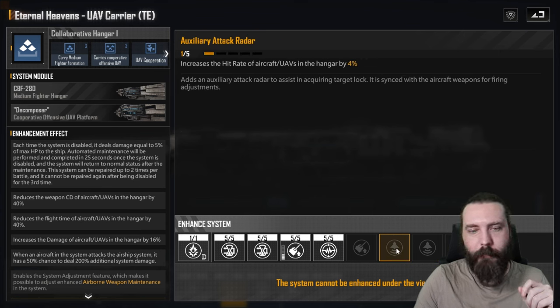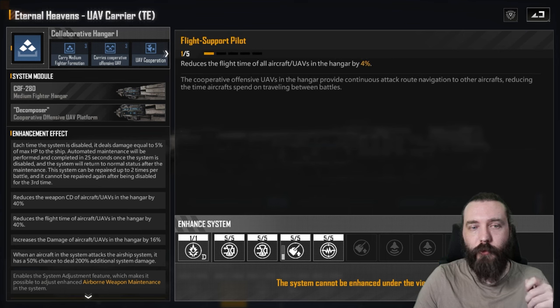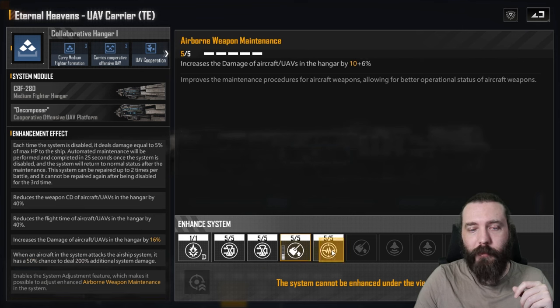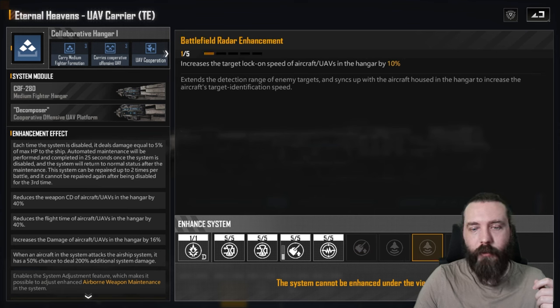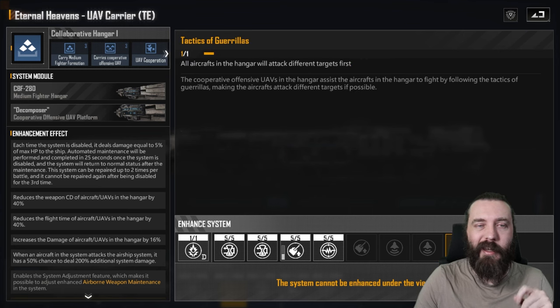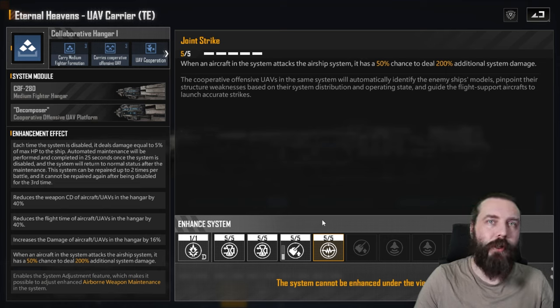This will have to be tested, though. We've got hit rate buffs here — you probably go hit rate, double damage, tactics of gorillas, and target lock-on for a Mistral setup. You've also got reduced flight time, which would be quite nice for Mistral. If you run Vetus A's, double cooldown and Joint Strike are probably going to be quite nice. For airborne maintenance, you probably go double damage if running Vetus A's over hit rates and lock-on speeds. This Joint Strike ability is going to make Vetus A's hit really hard on top of all of Vetus A's existing abilities.